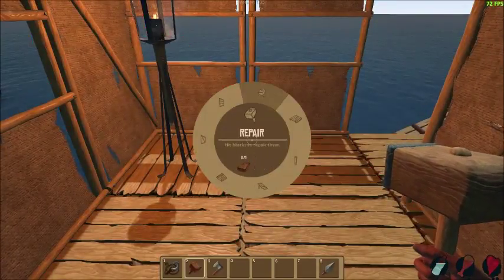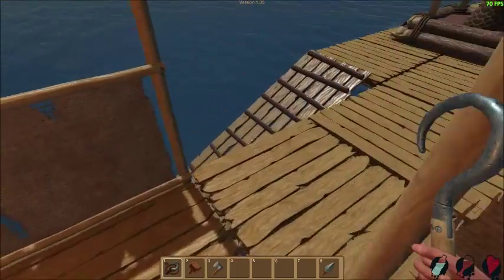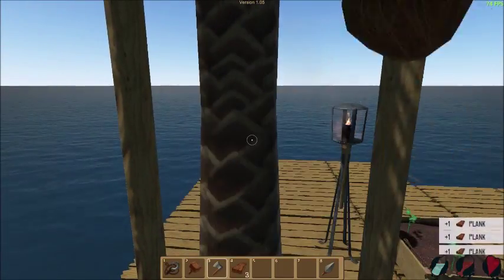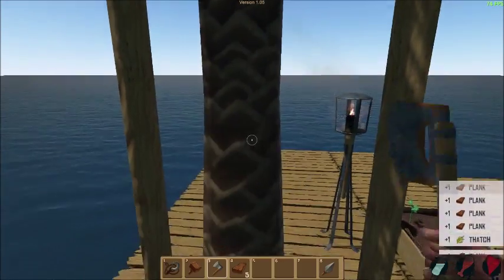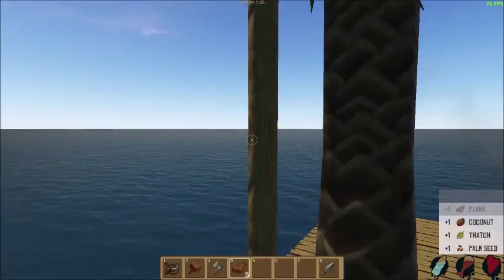Can we build a roof? We could, but I need wood. Let's just chop down this tree. I don't know what I'll do — I'll probably have tons of crop plants and stuff here. Oh, coconut! Everyone likes coconuts.